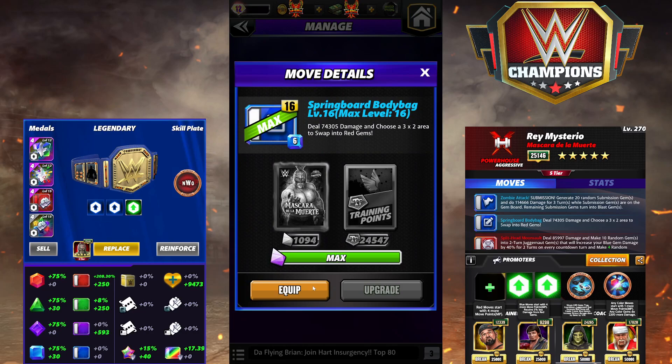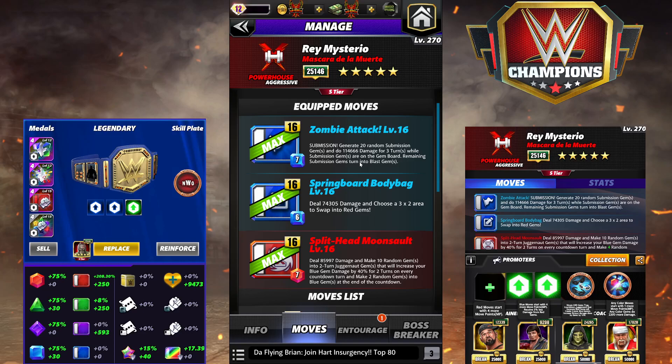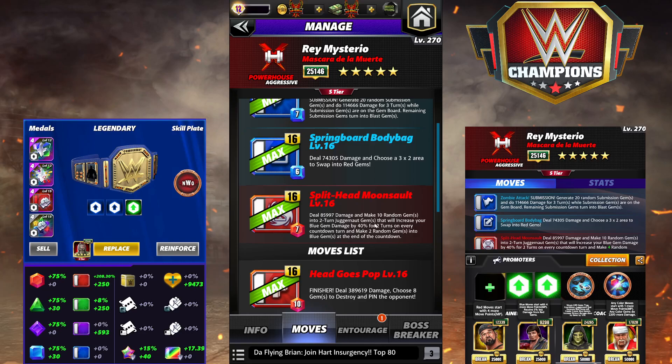A few things to note: like most juggernaut or countdown gems, if they go off when you're in a pin, you do no damage and you don't recycle — and that's kind of a bummer. Zombie attack submission generates 20 random sub gems, does 114k for three turns, and remaining subs turn into blast — kind of similar to Taker's sub, pretty much Hall of Fame Taker. Springboard Body Bag is 6 MP blue, deals 74k damage, and you choose a 3x2 area to swap into red. The Split Head Moonsault is a 7 MP juggernaut gem, deals 85k damage, and makes 10 randoms into juggernaut gems that increase your blue gem damage by 40% — so that's 400% blue gem damage. On the countdown, it makes two random gems into blue gems at the end of the countdown. DOM would make that 3, 4, and 5 at the different tiers.